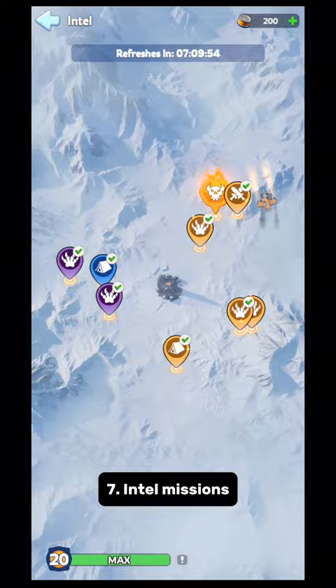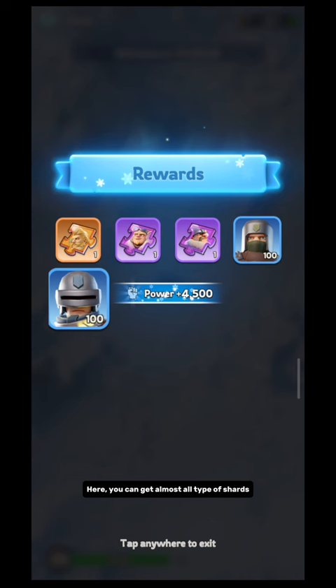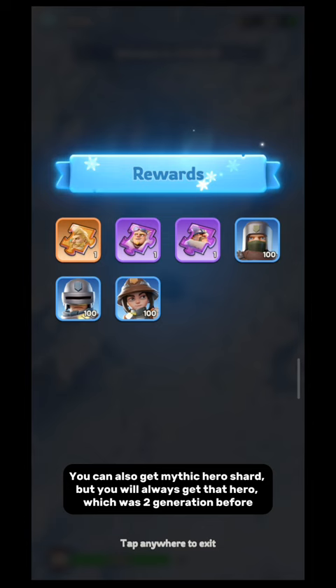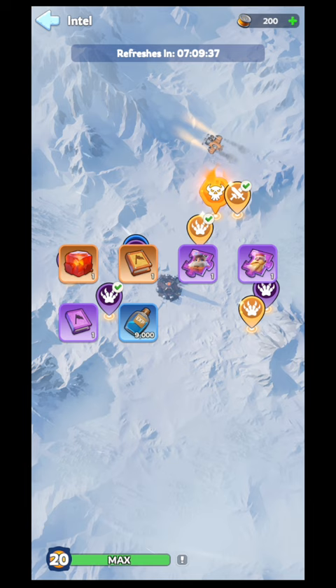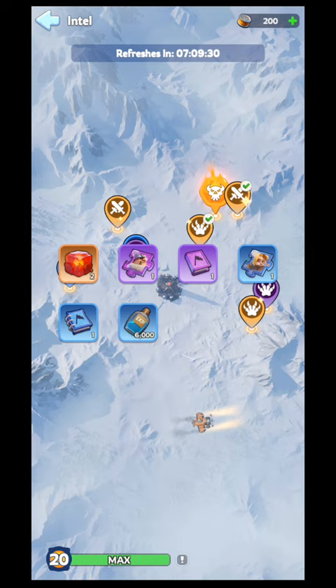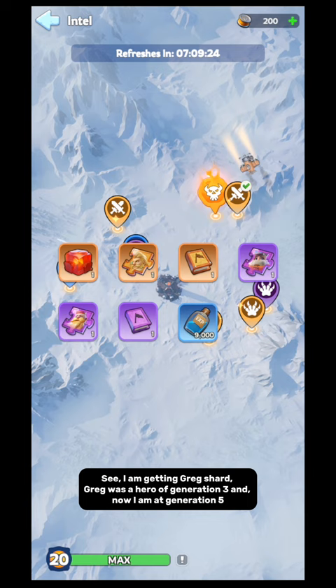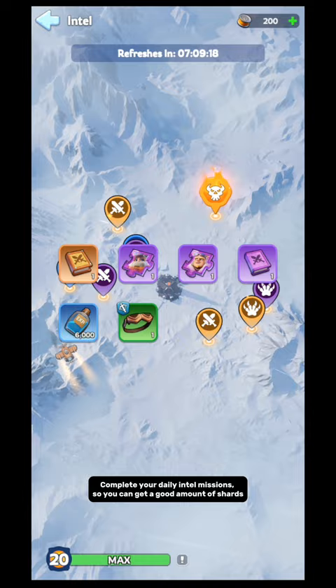Source 7: Intel Missions. This is the best source of shards after Hero Hall. Here you can get almost all types of shards. You can also get mythic hero shards, but you will always get that hero which was two generations before. I am getting Greg shard — Greg was a hero of generation 3 and now I am at generation 5. Complete your daily intel missions so you can get a good amount of shards.